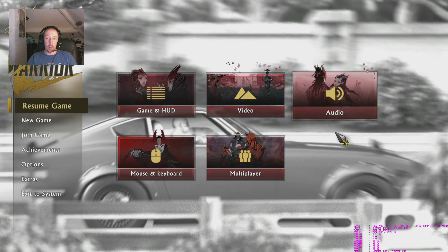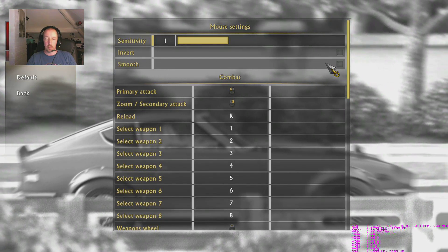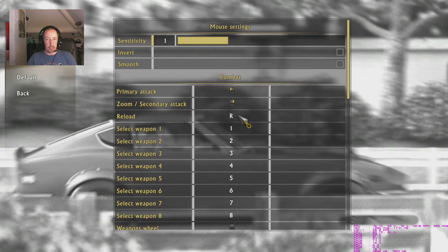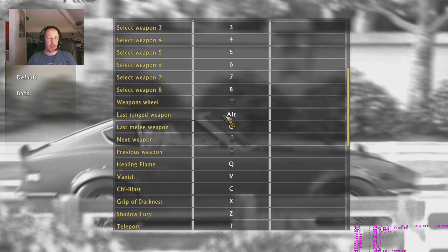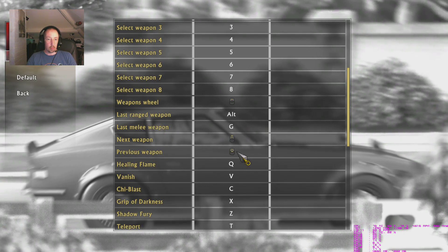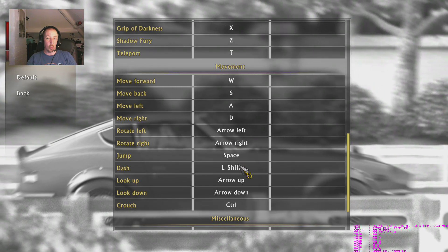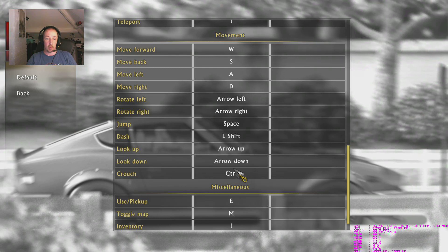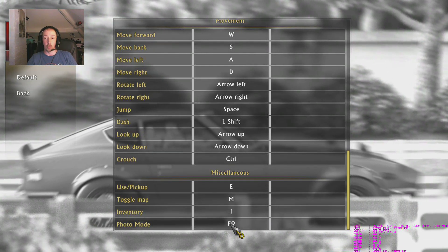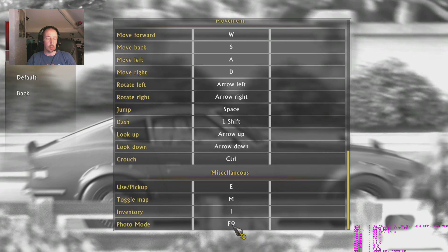Mouse and keyboard settings: sensitivity, invert, smooth - hate mouse smoothing, it's a bit like mouse acceleration, just doesn't feel right if you're a mouse and keyboard player. Primary attack buttons make sense, reload, all your weapons are on numbers. Weapon wheel so you can switch weapons by spinning the mouse wheel - excellent. Ranged weapon, alternate melee, previous weapon, next weapon - standard stuff. WASD for movement, arrows to rotate - all standard keys. Space is jump, control to crouch, use/pickup, and photo mode is F9.